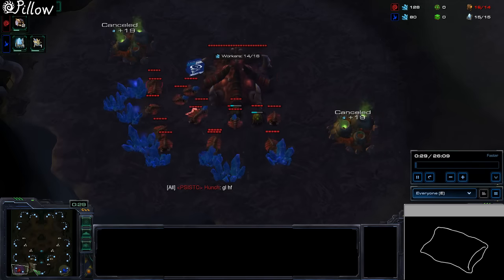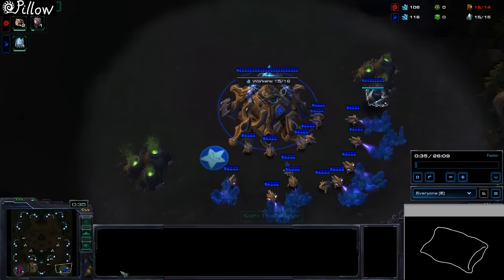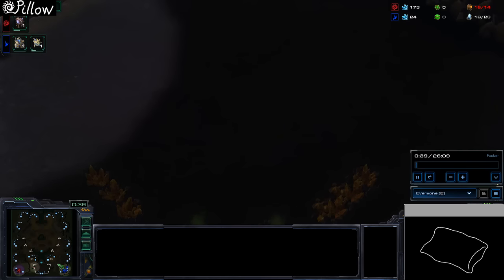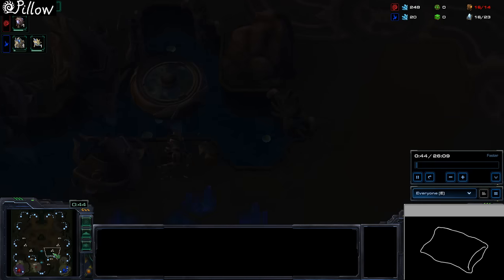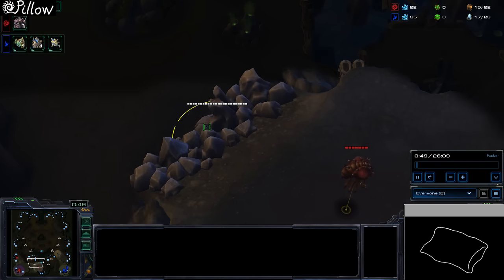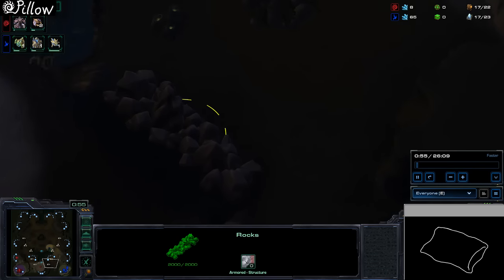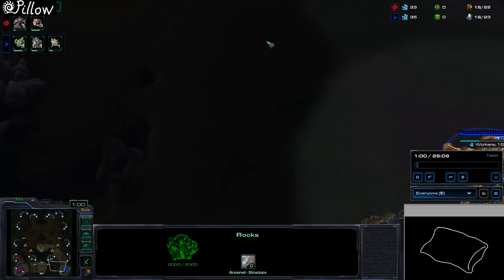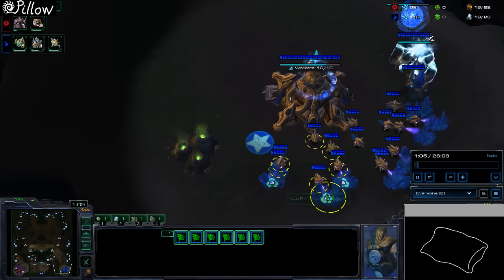We can start off by talking a bit about the map. It's very close by air, so a lot of Protosses tend to open with stargates — either one stargate or double stargate. The ground rush distance is pretty far, and we're going to use this to our advantage. Our game plan is to break down these rocks, have our Swarm Hosts here, and send waves of locusts to deny his fourth, or to deal damage in the main where he'll probably have gateways and some tech, and maybe even move into the probe line.